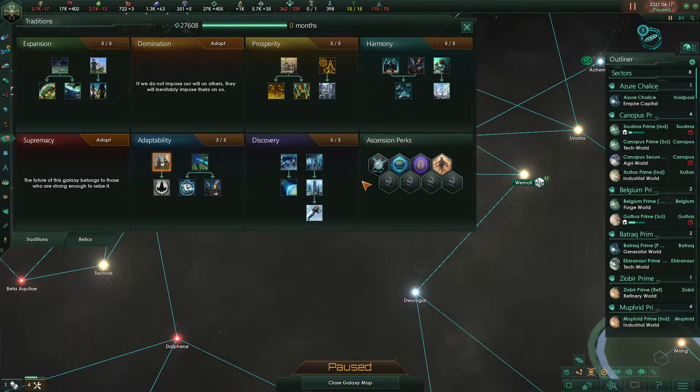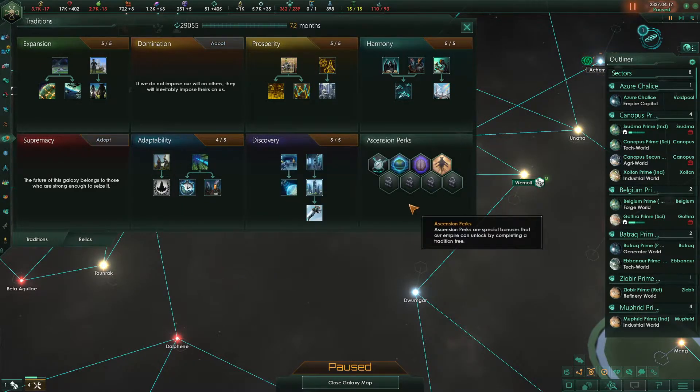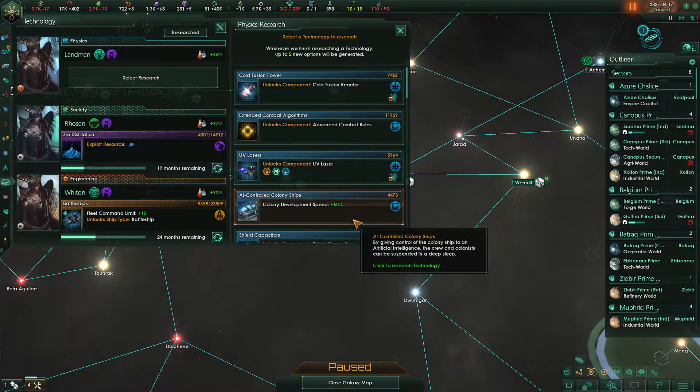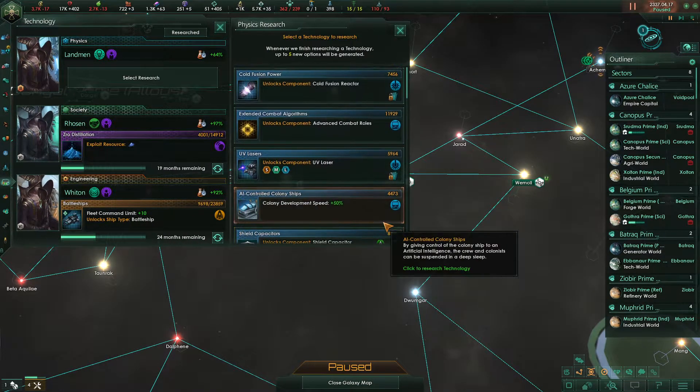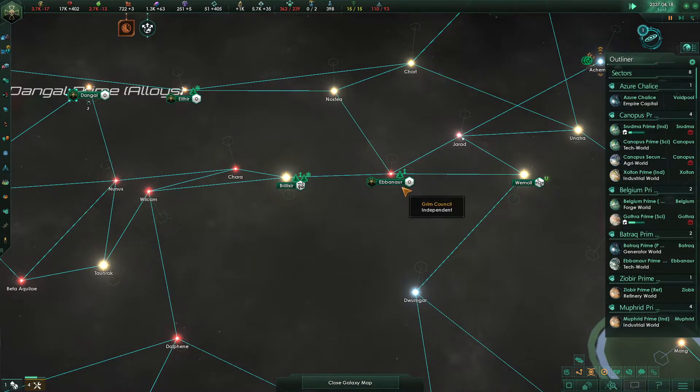We can go ahead and grab a tradition — we're just going to grab the Federation for right now. It's not something we're going to really utilize, but that'll be fine. And then we can go for perhaps cold fusion reactors — excellent.